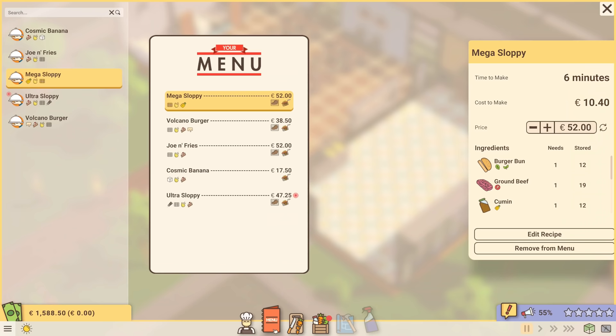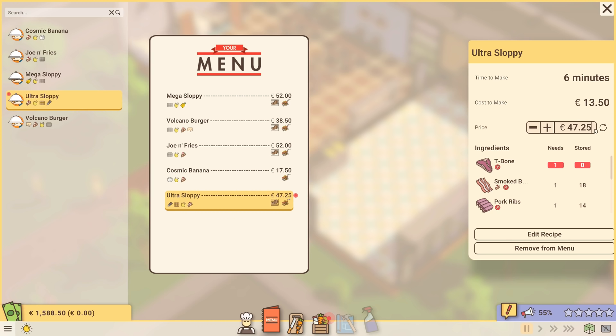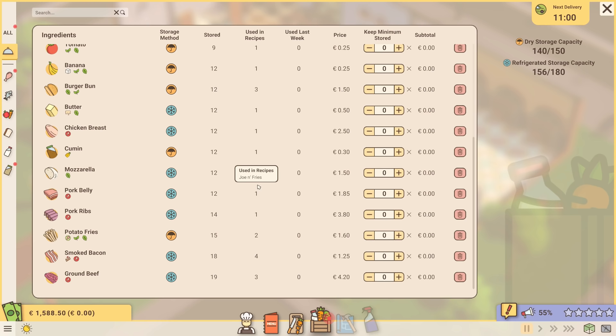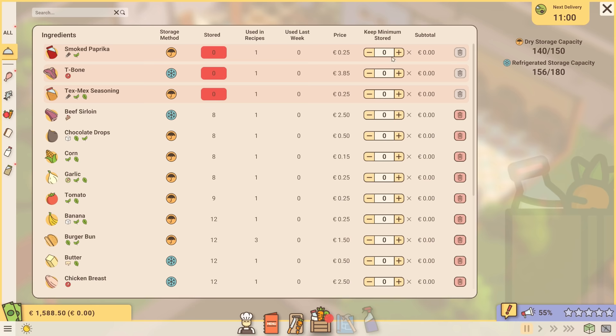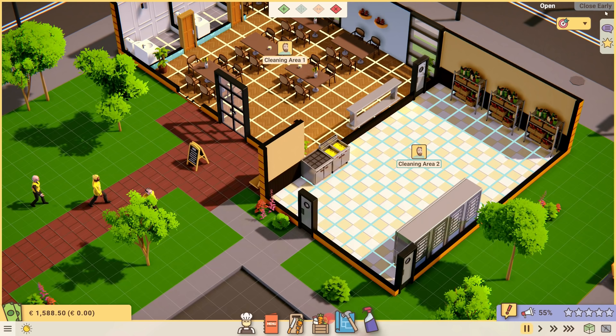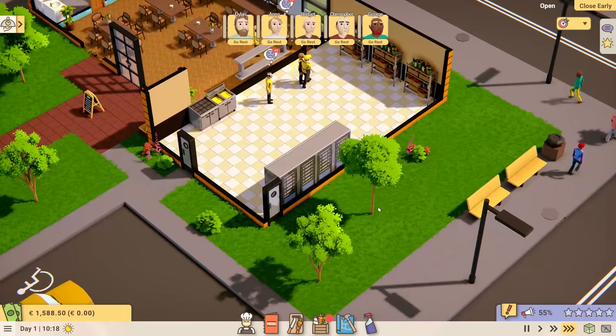The Ultra Sloppy is $47, but we need to sell things at €70 — so we'll need to adjust that price. We also need a lot of ingredients, so let's have a look at food storage. We're going to go down the list and say that for every ingredient we need, we want to keep a minimum of five at any one time. That should hopefully keep us going. Next delivery is coming soon. Let's just go ahead and run things — our staff are coming in, they know what they're doing, and we should have customers coming in very shortly.